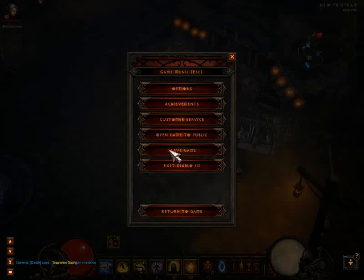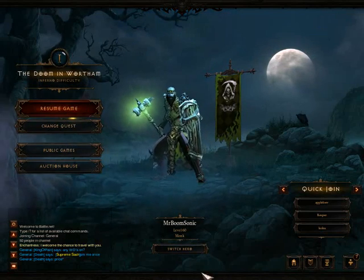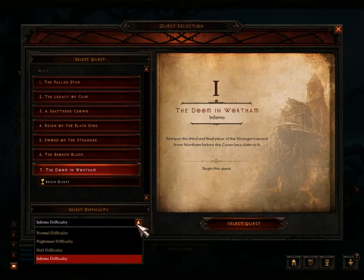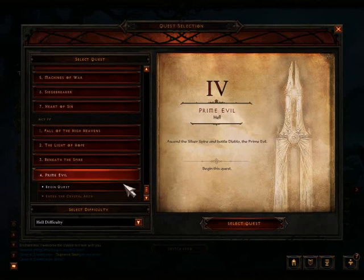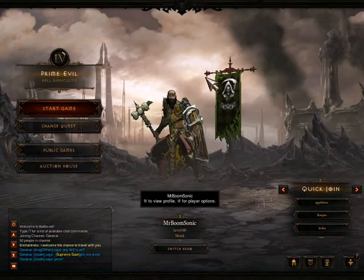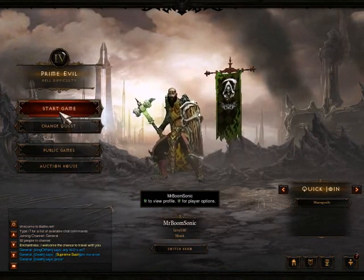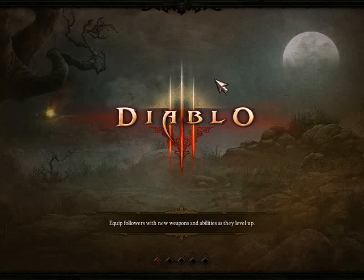I have all the levels — the Infernal, the Nightmare, and the Normal. I can just leave the game. When you change quest you can go to, for example, Hell mode, go to Prime Evil, begin the quest and click OK. I'm too lazy to complete Infernal mode, so we'll go to Hell mode.